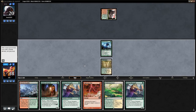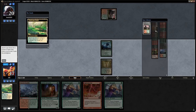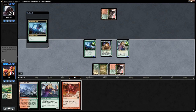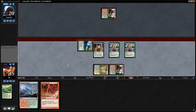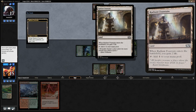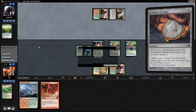Opponent plays a tapped Stomping Ground. We draw Narnam Renegade — not a bad draw. We fetch a Stomping Ground to enable Revolt, then go Hidden Herbalists into double Narnam Renegade and hit for 3. Our hand turned out okay. Then we see a Radiant Fountain and an Explore from the opponent — possibly some sort of Amulet deck? But the opponent just concedes on turn 2. We saw Stomping Ground, Radiant Fountain, and Explore, so our guess is some sort of Amulet deck.